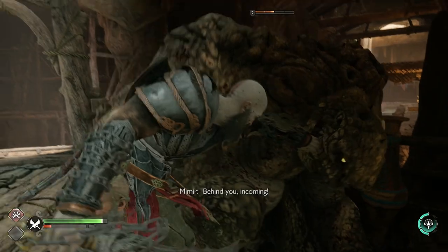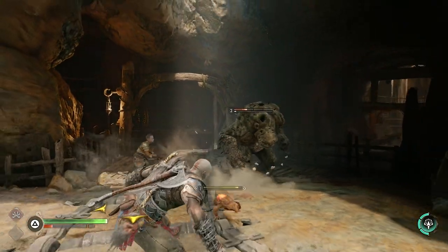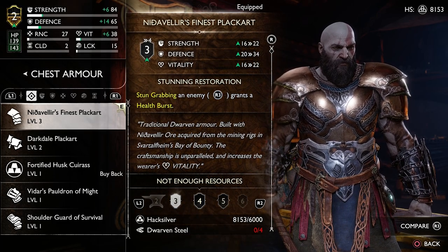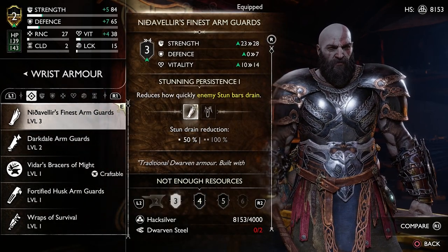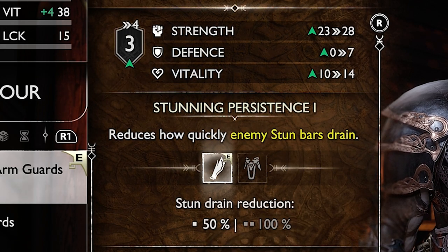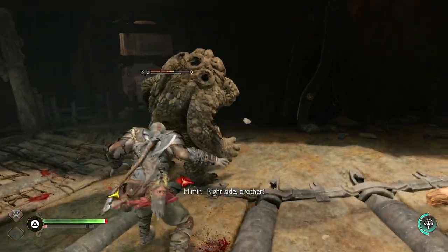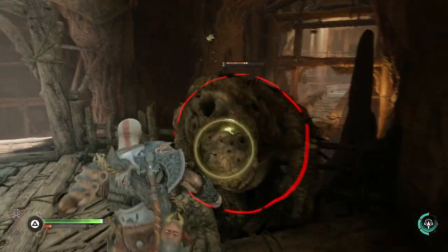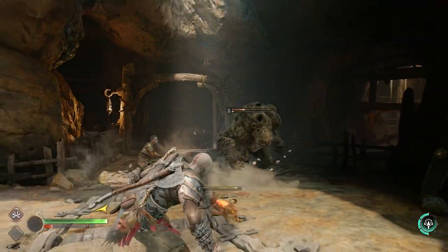With bigger monsters, you're not going to be able to one-shot them with your stun grab, but you are going to be doing a high amount of damage while also rejuvenating your health. This is also where the rest of the armor set comes in handy. The chestplate at level 3 has strength of 16, defense of 20, and vitality of 16. The wrist armor bonus is stunning persistence, which reduces how quickly enemy stun bars drain. This is particularly good against large monsters and bosses, because you can slowly add up stun over time, allowing it not to drain, and then do large amounts of damage without worrying about the stun bar draining, meaning you're also rejuvenating health throughout the fight.